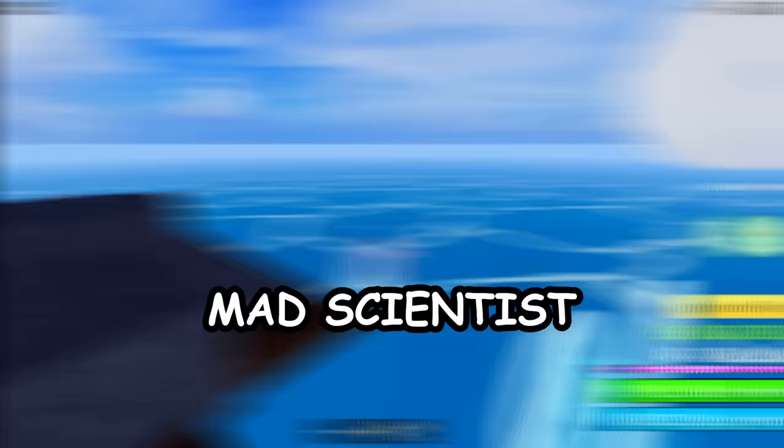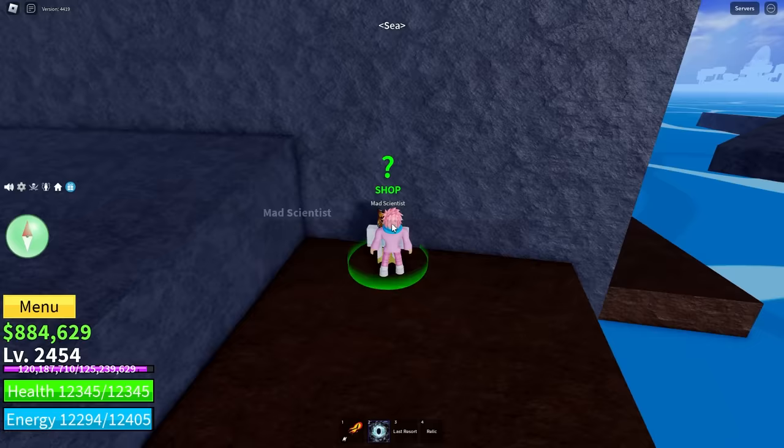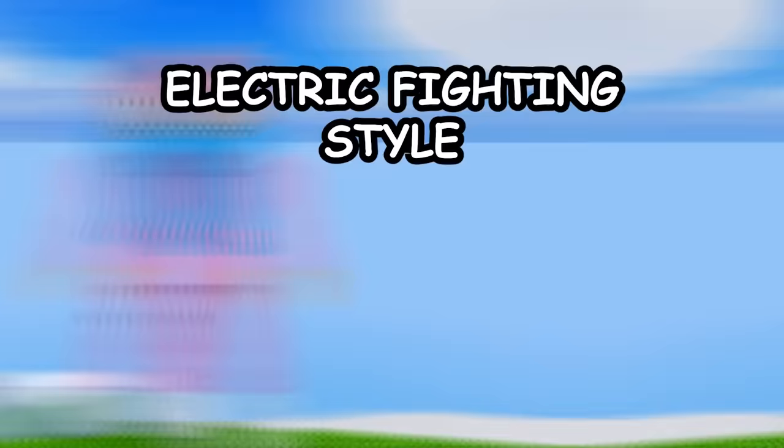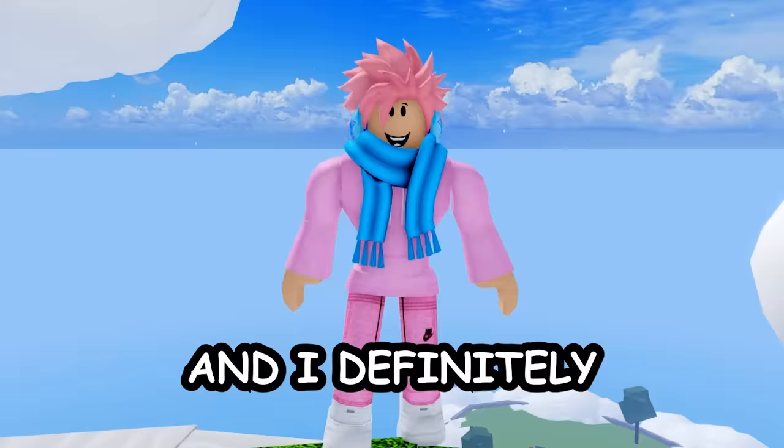Moving on to Skylands, the first hidden NPC is the mad scientist — and I guarantee you didn't find him playing normally. That's because he's not actually located at Skylands but on a nearby rock. Talk to him and he'll sell you the electric fighting style for 500,000 belly. I definitely recommend getting it because you can upgrade it to electric claw later, which is one of the best fighting styles in the whole game.